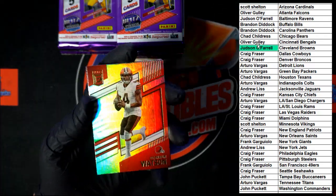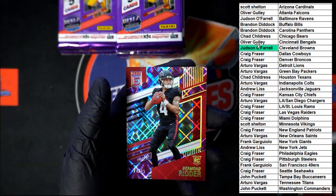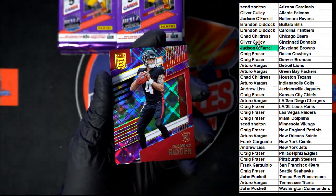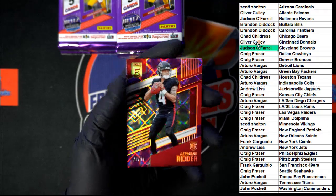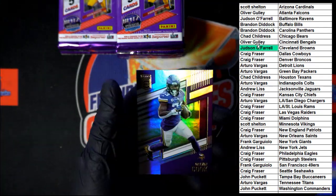Deshaun Watson to start this pack. Davante Adams. Nice Ritter right there — 74 of 99. The color got me on that one. That one going to Atlanta — who's got Atlanta over there? Oliver G. Nice Ritter right there. Then we got Jones, Higgins, and Cook.